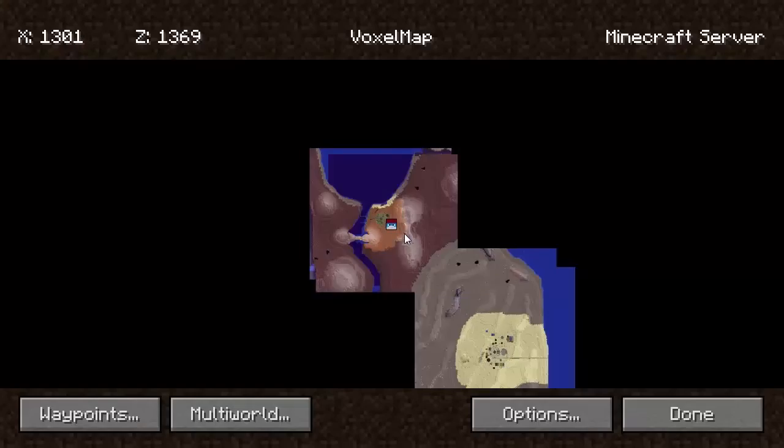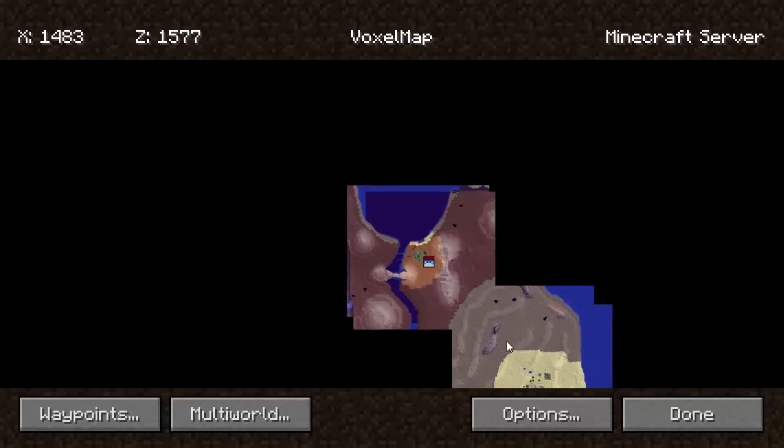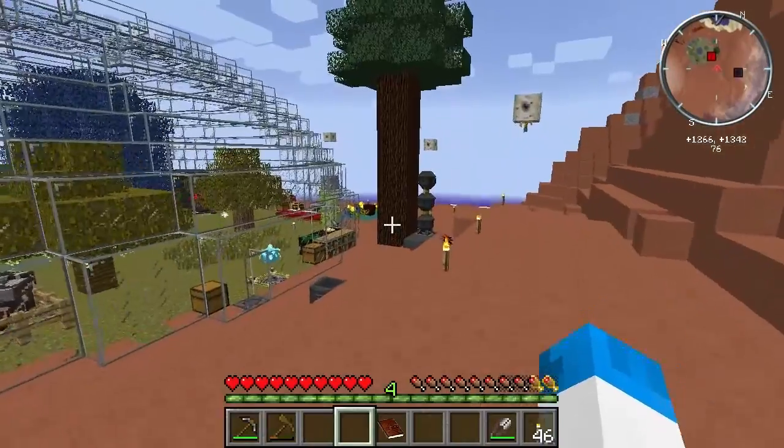Let's take a look at the map - so they're pushing towards each other. Look at this guys - all of that is cleared, all of this is cleared. Eventually what will happen is they will meet in the middle. It's going to be awesome guys, it's going to be awesome.